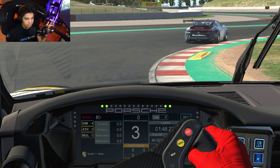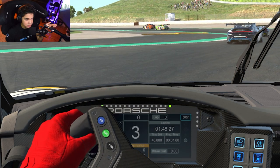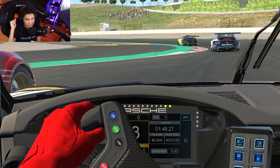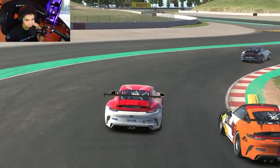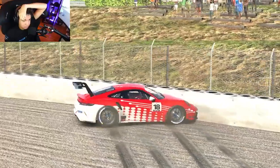He loses the rear and then overcorrects — too much correction brings the car more to the left. Then he kind of stops turning, even though he can keep going to the right. There's a car on the left, and also you can hear the sound — he got back on power, around 40–50%, which caused bad understeer and is why he hit the car on the left. He oversteered, got back on half power, induced understeer, and caused the crash.